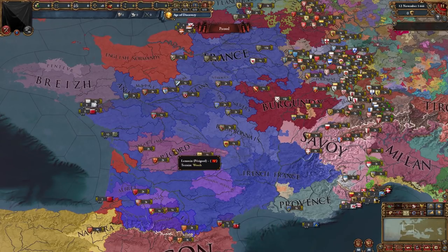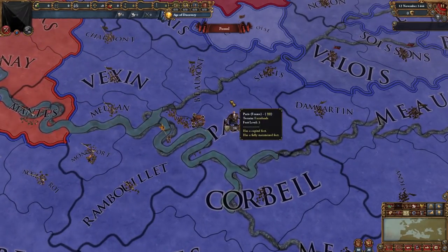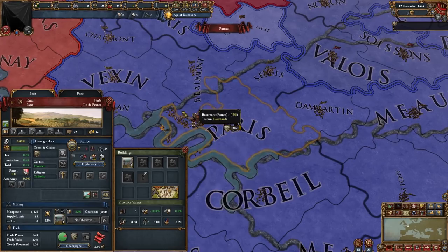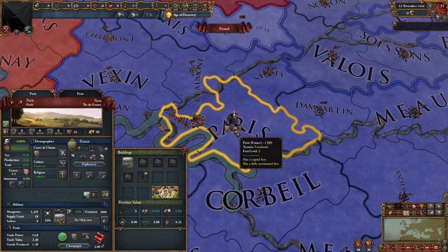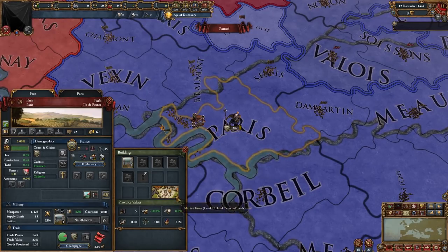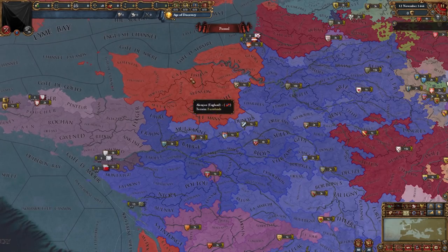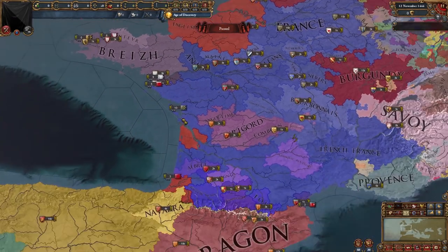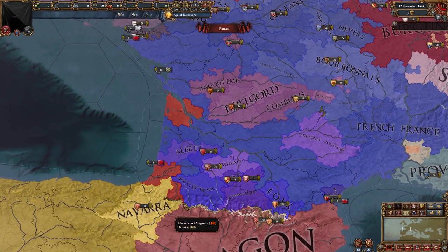Going into France, we can see all their subjects — their vassal swarm is depicted much more accurately, with a lot of subjects not present in EU4. We have Albret, Armagnac, Narbonne, Orange, Sancerre, Bourbon, and all these other guys. The province of Paris is right here — a 22-dev province which produces cloth. This mod is on patch 1.30.6 and not 1.31, so it doesn't work with Leviathan yet, but it will get updated — that's why we have no monuments. Here we can see England's holdings in the north of France as well as the Channel Islands.